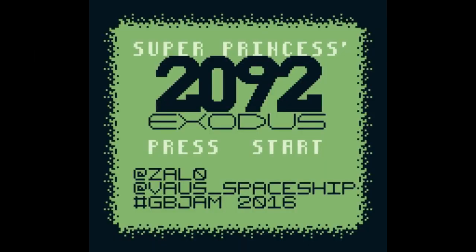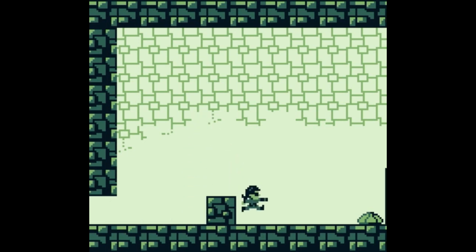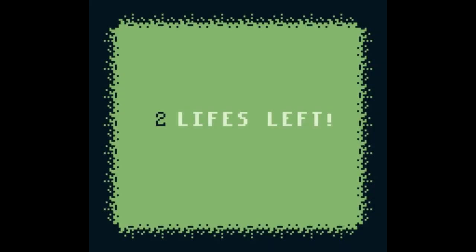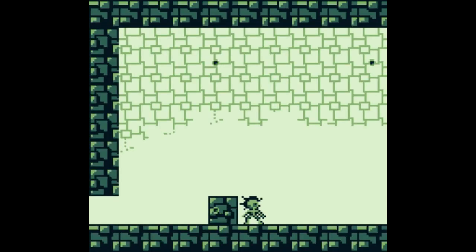We're playing Super Princesses 2092 Exodus. This game requires a Game Boy emulator. Just learning the keys because I have no idea. Two lives left. I feel like I should be able to shoot — found the shooting button. Awesome, now we're in business.